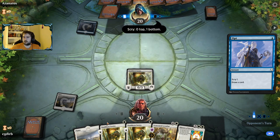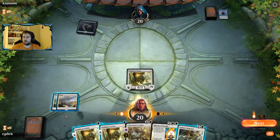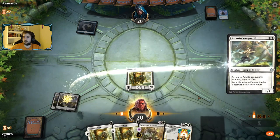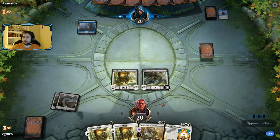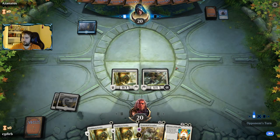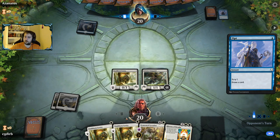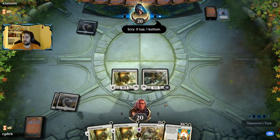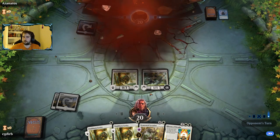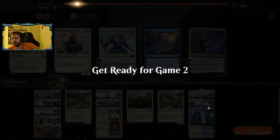That's interesting — main phase pass. We have a decision here. Now that we've drawn it, I do think we want to play the Adanto Vanguard, because it is able to actually deal damage on the next turn. With a land we will have options. So that's unexpected — our opponent just conceded there. All we saw was an Opt.